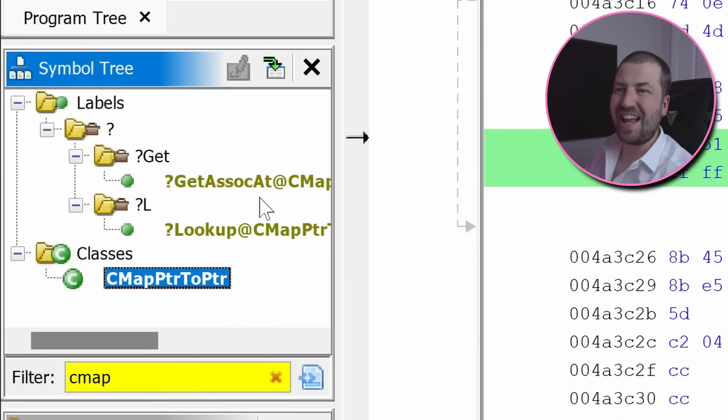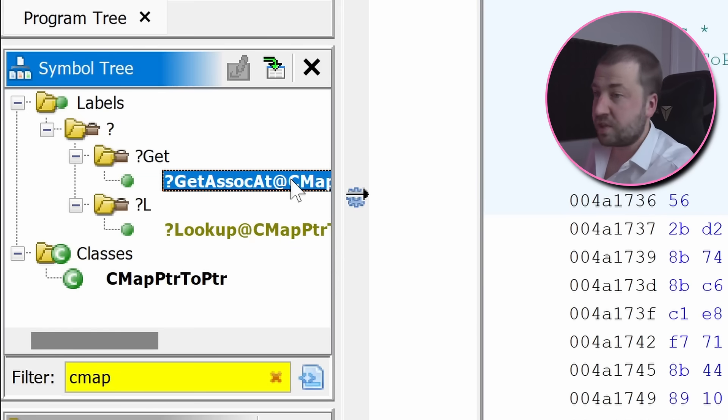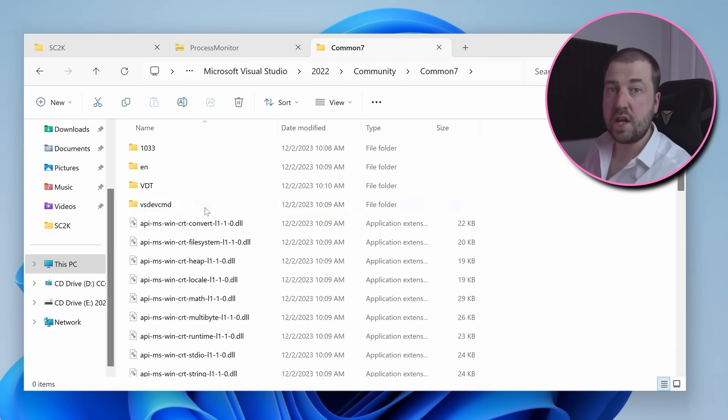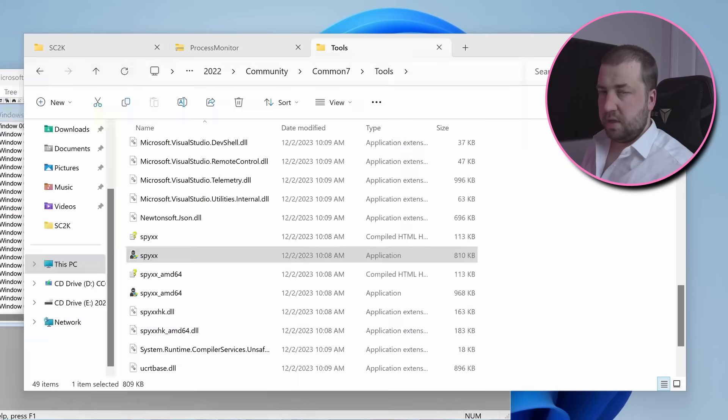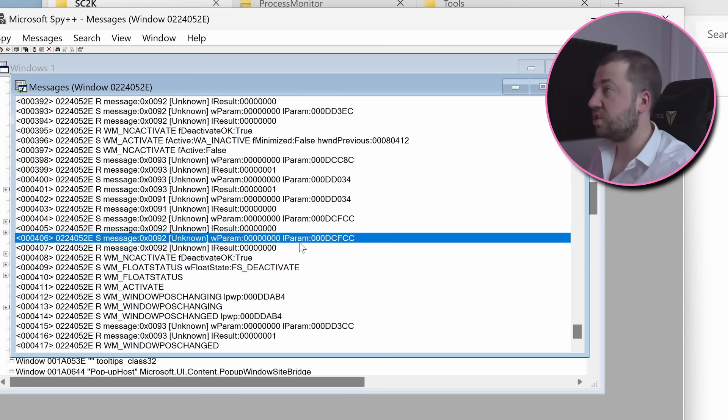So presumably some code should be inserting data into this lookup with the window handle as the key. CMapPtrToPtr supports two ways of inserting data — setAt and the square bracket operator — however these set operations aren't actually called anywhere in SimCity. There is this undocumented GetAssocAt, which looks like it could be used to get and set values. I've spent some time looking at all the call sites for this undocumented function, seeing if anyone is trying to set some data with the window handle as a key, but I can't see anything obvious. The next step is trying to find out what is sending this original message, which isn't easy. So I'm going to use Spy++, a Microsoft tool which ships with Visual Studio, to inspect all the messages the application is sending. There appear to be messages with unknown IDs being sent around the time of the crash — possibly custom messages — but I just cannot find these calls in Ghidra.